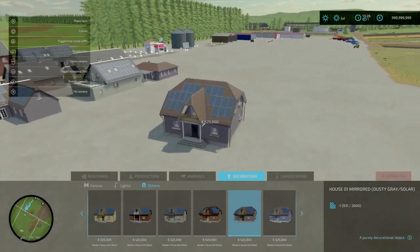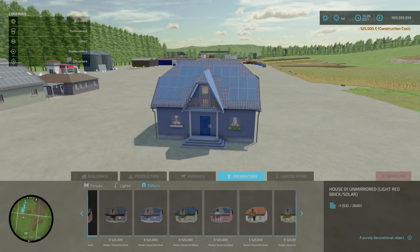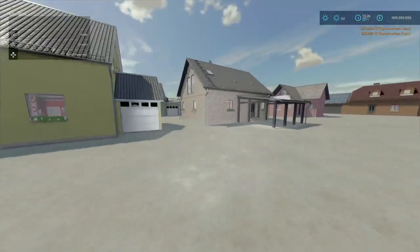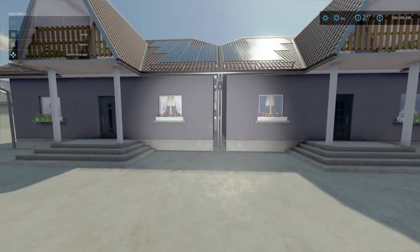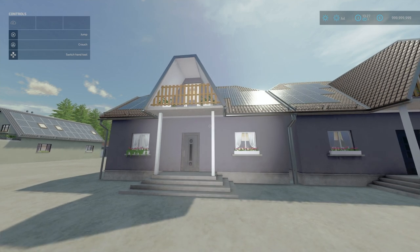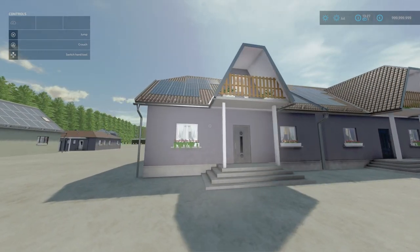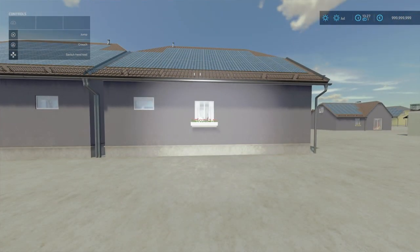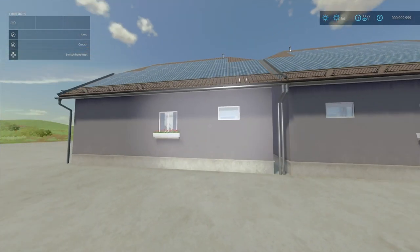Let's compare mirrored versus un-mirrored. Let's say we want the mirrored dusty gray solar and the un-mirrored dusty gray solar. The difference between mirrored and un-mirrored: if you want a row of houses, from the front it's perfectly symmetrical. But if you go to the back, on the right you've got a window and another window to the left. The mirrored version is the same but opposite — now it's symmetrical on both sides. That's what the mirrored option gives you.